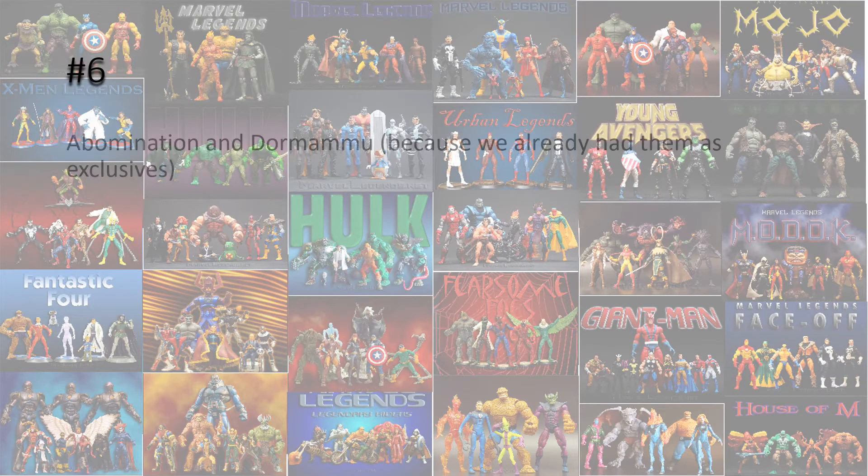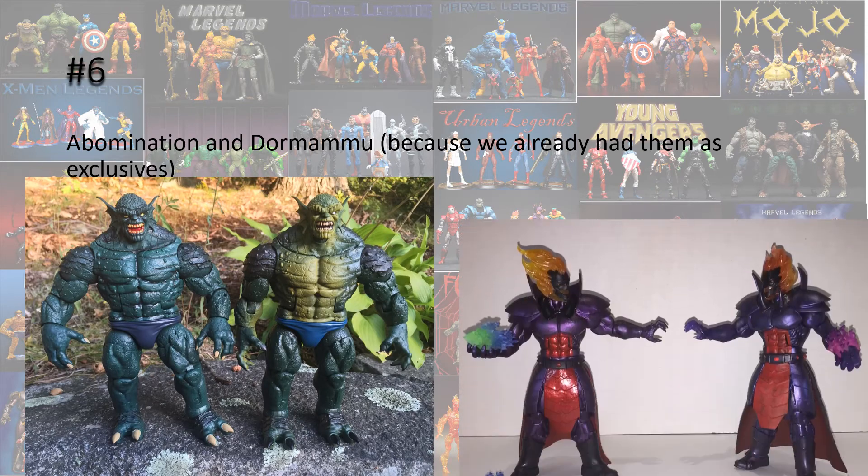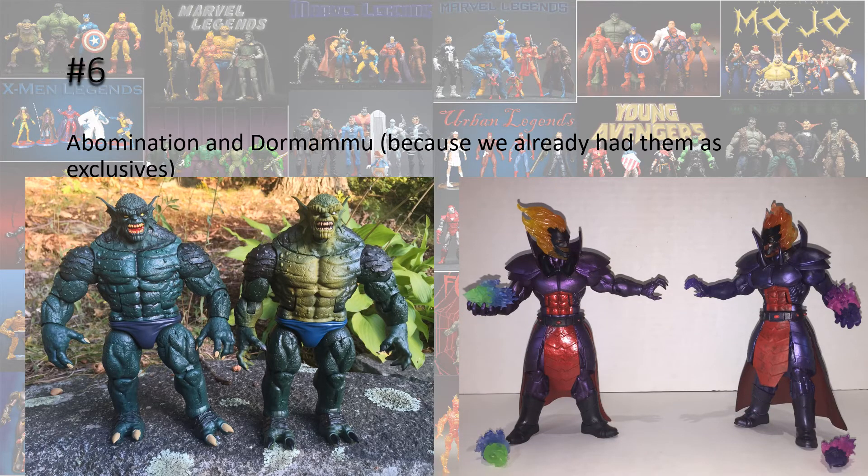So number 6, Abomination and Dormammu. The reason I say that is because we had already gotten them as exclusives — I can't stand when they give us the same figure again, it drives me crazy. I do like the Build-A-Figure Abomination better than the exclusive version we got, but the Dormammu is pretty much exactly the same, so it makes sense why people were frustrated getting these figures again.